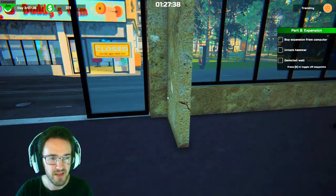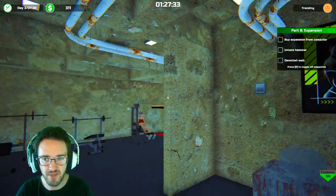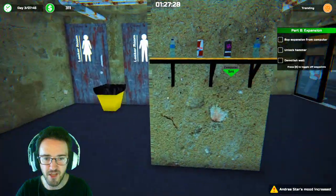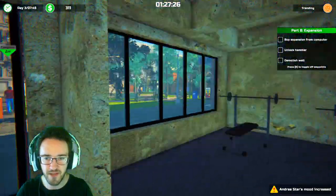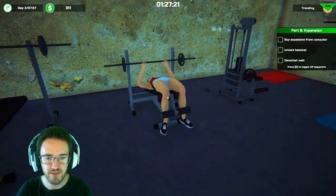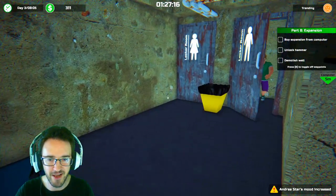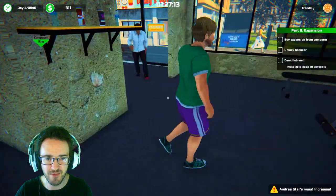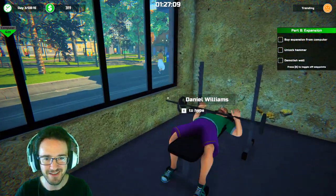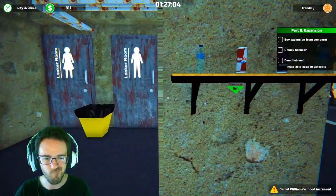People, come in — I'm broke, I need money. Buy expansion from computer. Unlock hammer, demolish wall. I don't think I have enough. Get hyped — excellent! People coming in. I'm gonna hype them up, get money, and then buy an expansion. You're doing great. Clap for you! Good job right there. Wonderful. No banana peels — please don't slip on any banana peels. We can't have that here. Your mood increased.